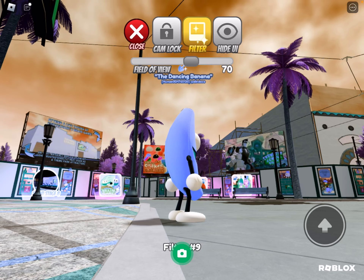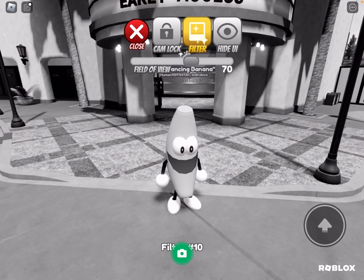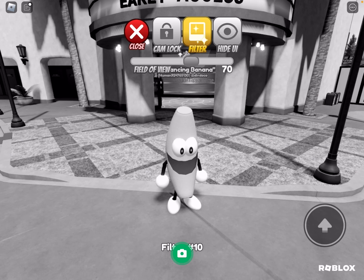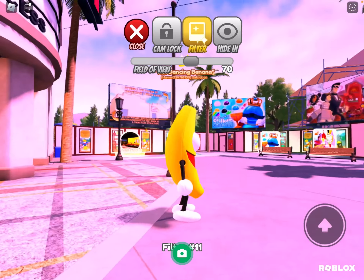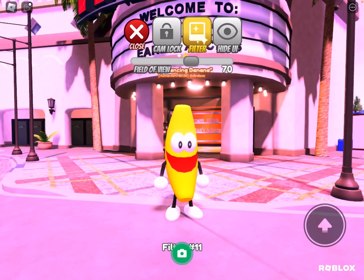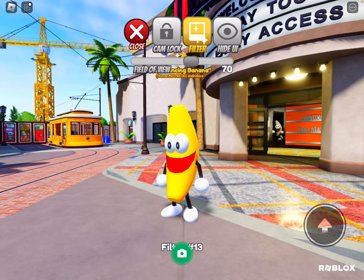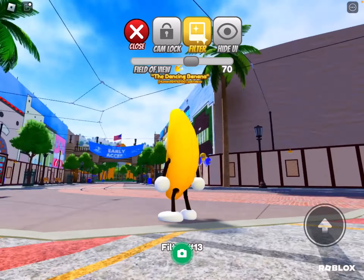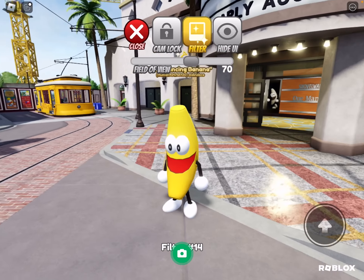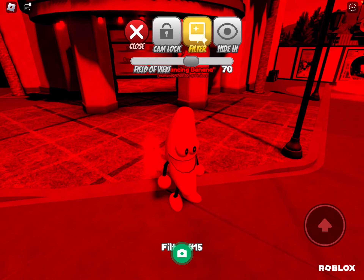Filter 8 sort of inverts the colors. Filter 10 makes everything black and white. Filter 11 makes everything pink or brighter. Filter 12 is just black and white again. Filter 13 makes everything brighter and more vibrant. Filter 14 is just normal. Filter 15 makes everything red.